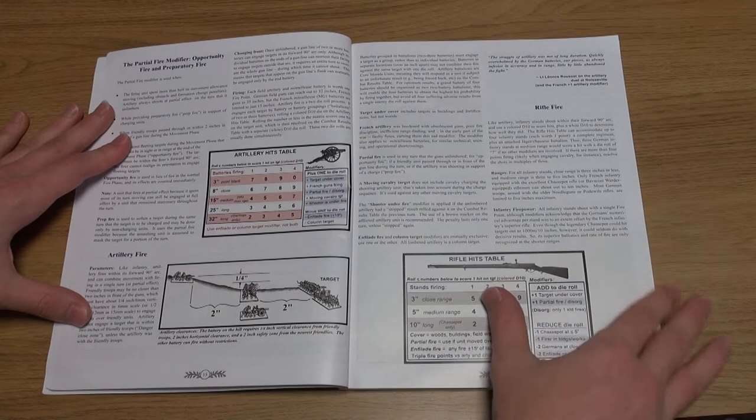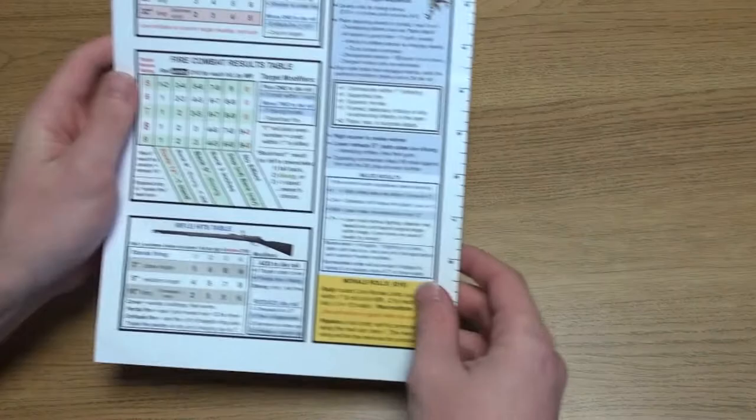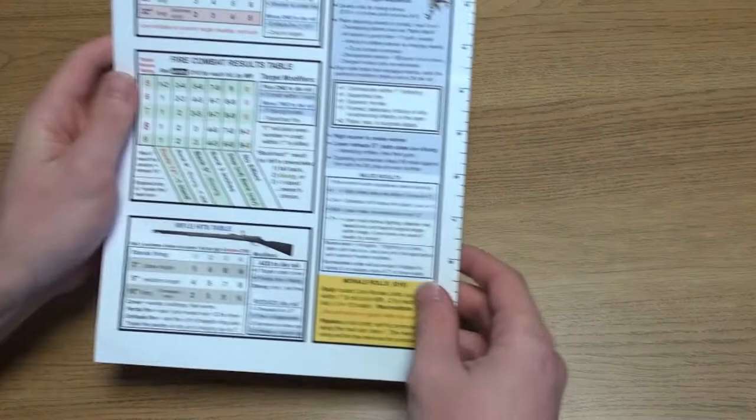Though not exactly cutting-edge design-wise, this set of rules is a good example of how to create a gamer-friendly resource. The examples and diagrams make the rulebook easy to access, and suggest that the game mechanics can be rapidly assimilated. After a few games, it could probably be played simply using the provided quick reference sheet, with only occasional reference to the book.